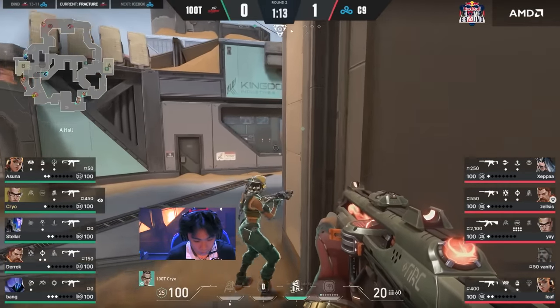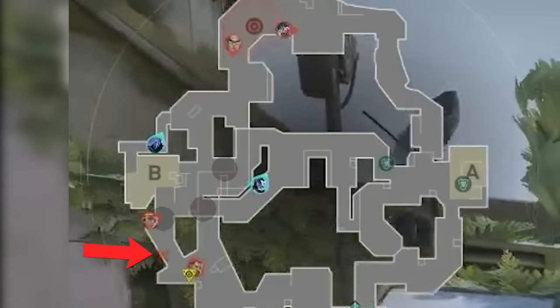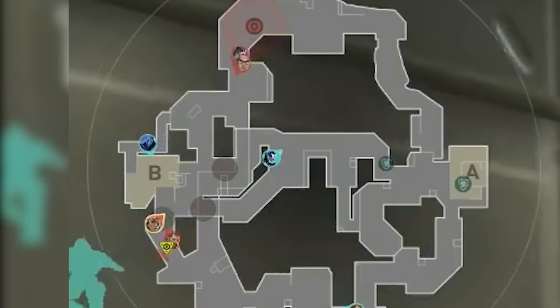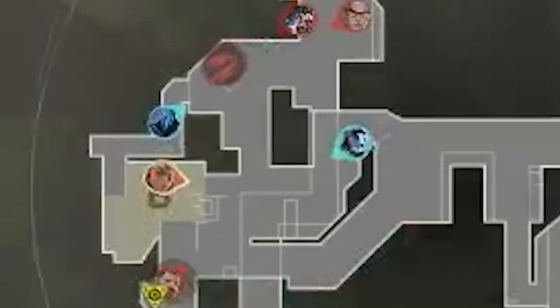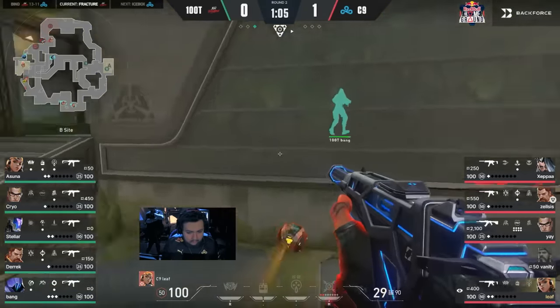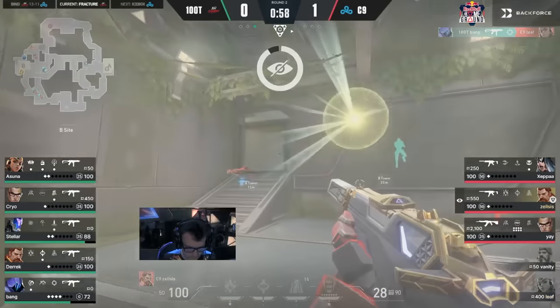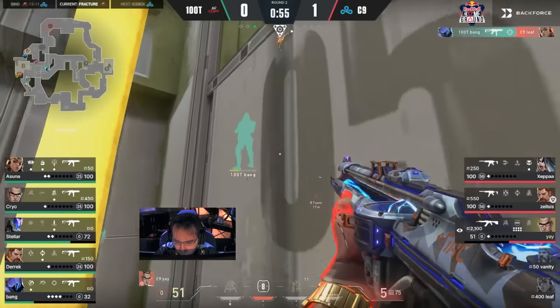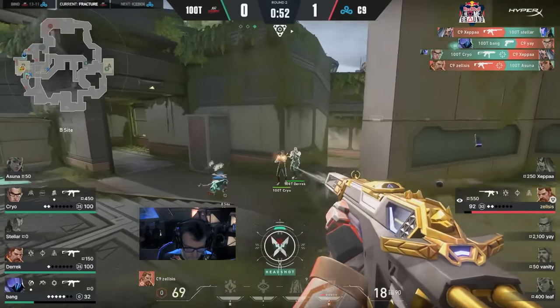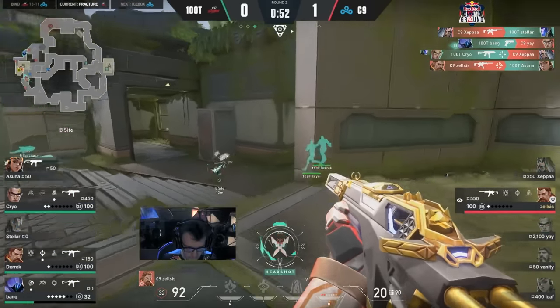Fantastic response from 100 Thieves. Cloud9 catch a cut noise and regroup — two B main and two arcade — about to re-hit B with a split. Bang is alone on site. Cloud9 need to move fast before 100 Thieves' A main flank closes in. Bang finds the first kill. In the close range fight, Bang comes ahead with two kills, dealing damage to Yang — Cryo finishes. A disaster for Cloud9. Bang anchored down heaven like a god, getting two solo kills and delaying enough time for 100 Thieves' triple flank to come in and clean up. Incredibly beautiful round from 100 Thieves.